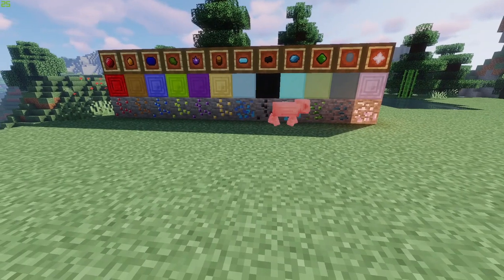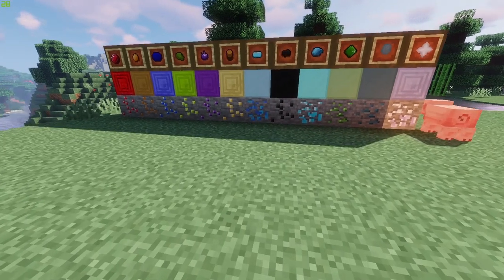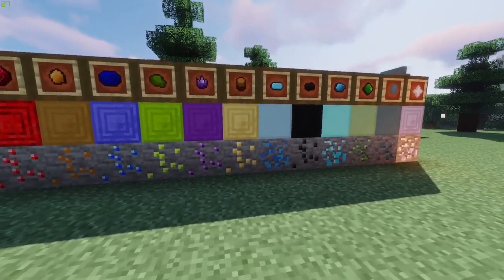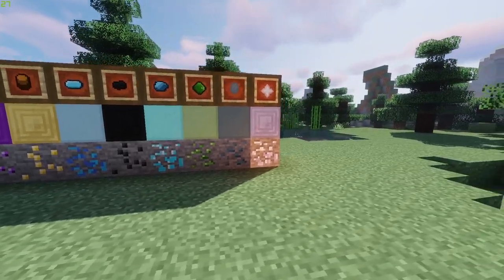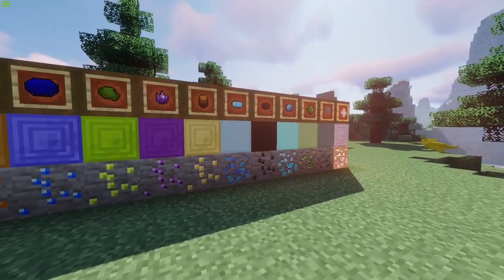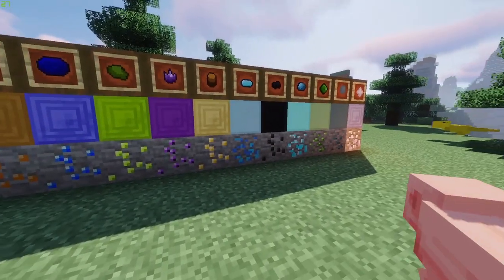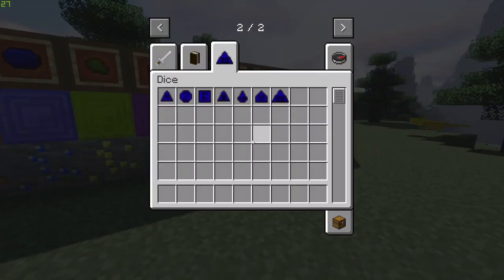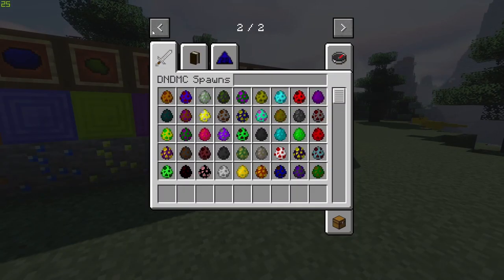Here we have some of the new materials and new ores: ruby, amethyst, jade, sapphire, and even mithril to craft some super strong stuff. All of these new ores and elements have their own armor and tool set as well.